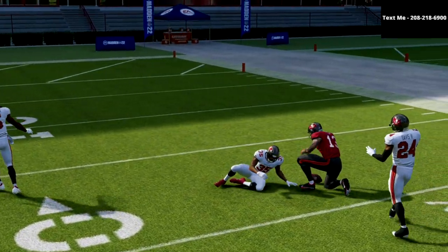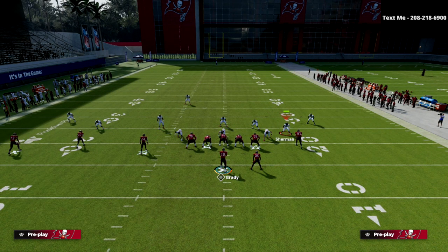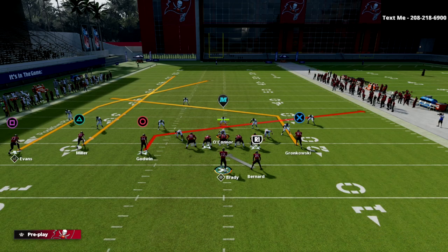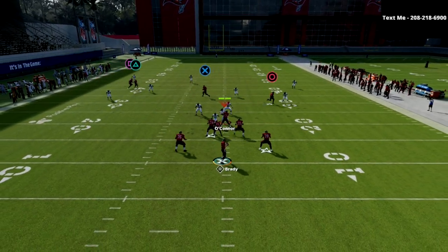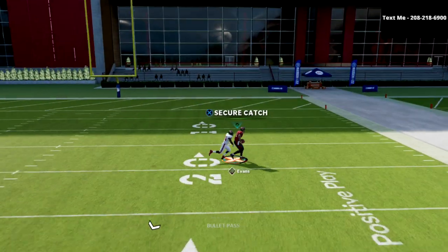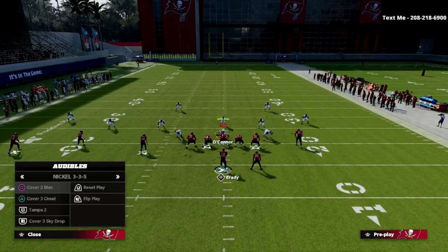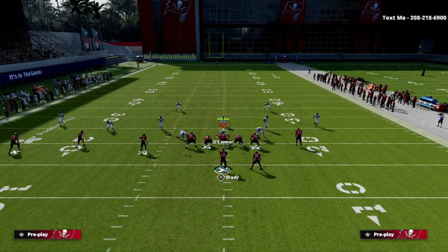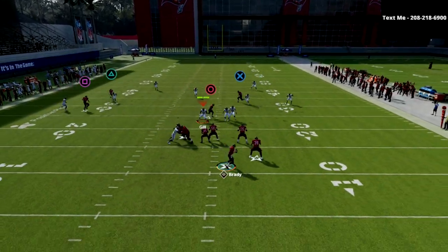As you can see right here, that's Cover 4 — and honestly Cover 4 is probably the best defense for this — and we can still get over the top of that with Mike Evans. Mike Evans is not a very fast receiver, so when you use this in Ultimate Team and you have fast receivers, this is a phenomenal route combo. Here's Cover 3: you have your post and slant concept, and as you can see this post gets over the top for an absolute laser against Cover 3.